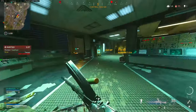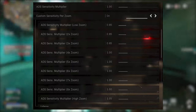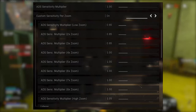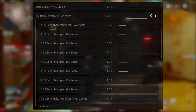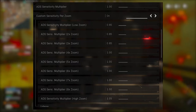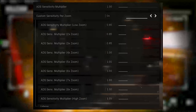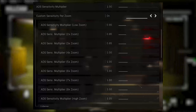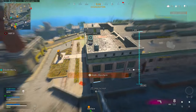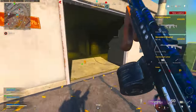Before the final tip, make sure you have custom sensitivity per zoom turned on. With the Vanguard integration, you can select a custom sensitivity for each zoom multiplier. I like to have my ADS low zoom at 0.85, my 2x and 3x at 0.85, everything else at 1, except my high zoom which I set at 1.05. Play around with this — lower the values if ADS sensitivity feels too fast, or boost them if it feels too slow.